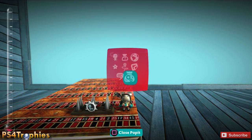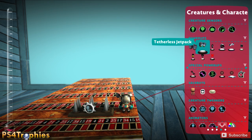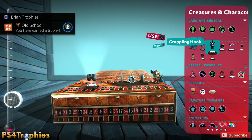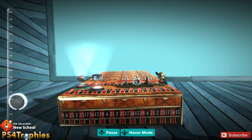For Old School and New School, you just need to place a couple of gadgets — the power ups. Old School requires a Little Big Planet 2 power up, so just place a jet pack down and you'll get Old School. New School requires you to place a hook hat in the level, so go ahead and place that.